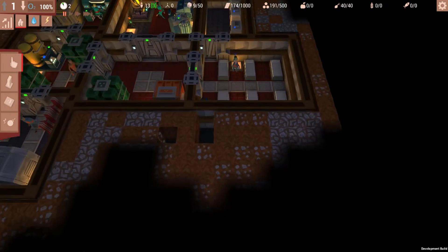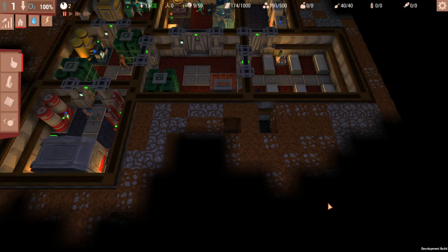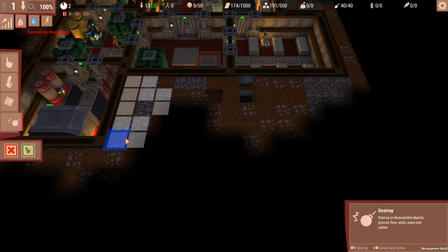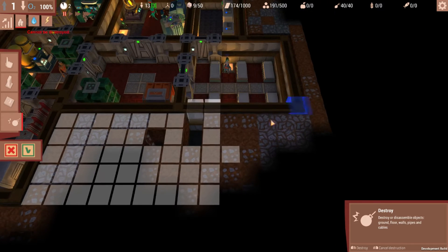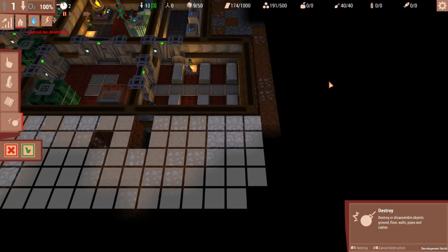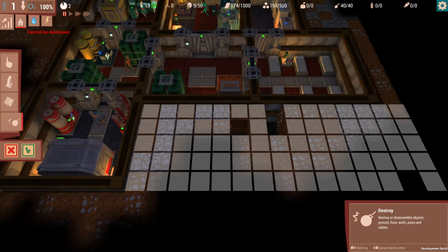It's going to be important that we can get through that stuff because we want to make a kitchen, a dining area, and a place to grow our food, and I think we're going to put it right in here. I wish that you could drag out a box — I think that's something the developers really need to add — rather than paint out every individual square. But at least it's functional at the moment, even if it's not ideal.